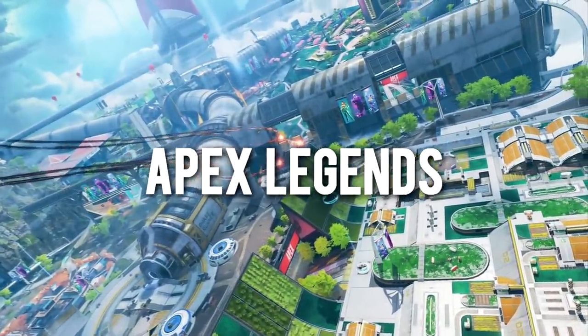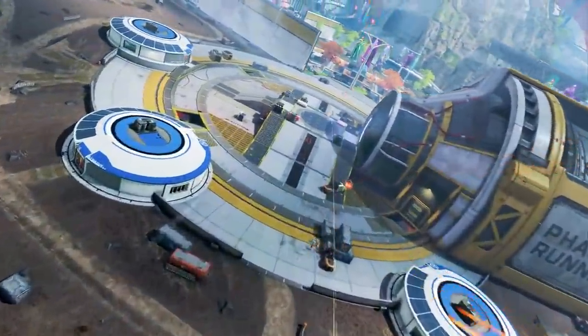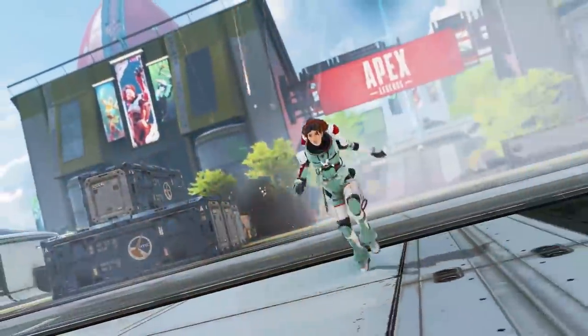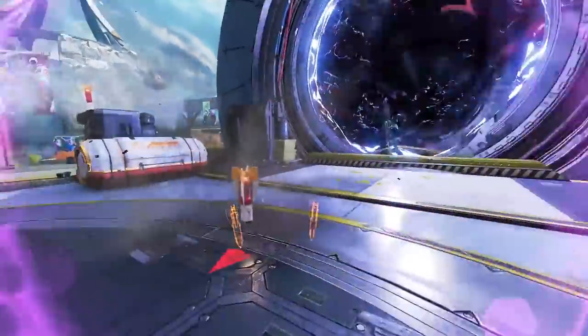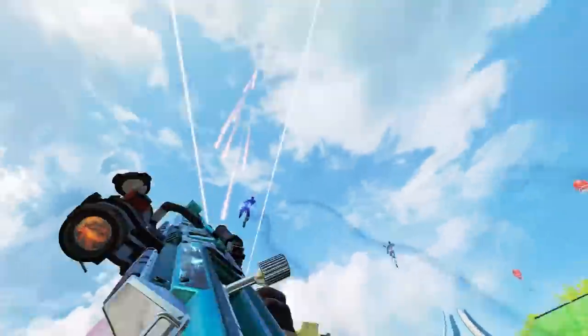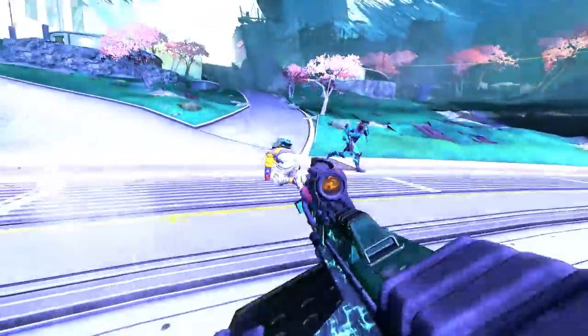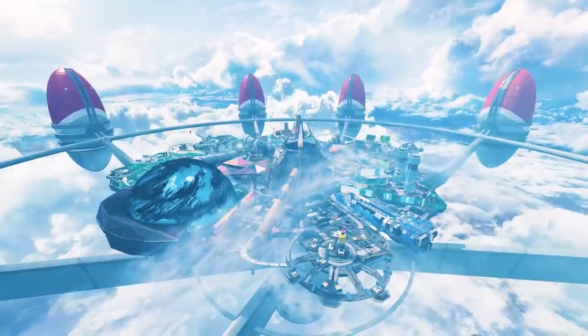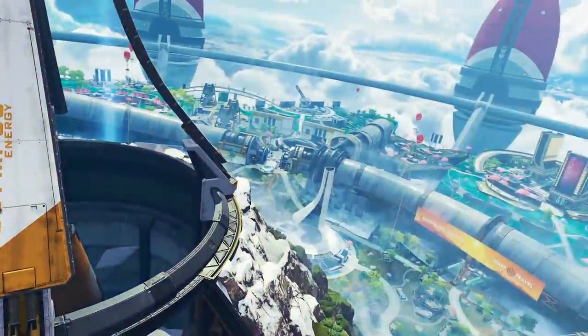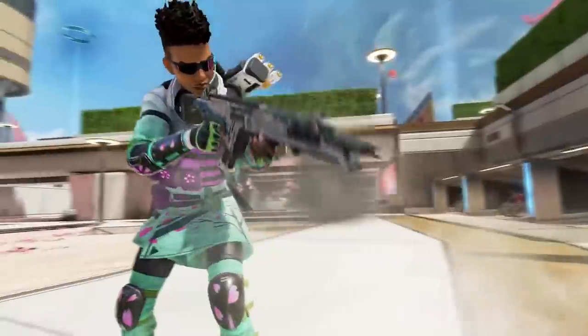Apex Legends was one of the biggest free-to-play launches of 2019. It dropped out of nowhere and made a huge impact, shaking up the battle royale scene forever. Fast forward to now, and Apex Legends has officially launched on Steam alongside Season 7 going live, and fans are very happy. This is definitely unconventional — moving from Origin to Steam given that Apex Legends is published by EA Games — but regardless, we're happy. We get to play it on Steam now, all our progress is saved, and Apex Legends has shot up to be one of the most played games on Steam with a peak of 112,000 players.